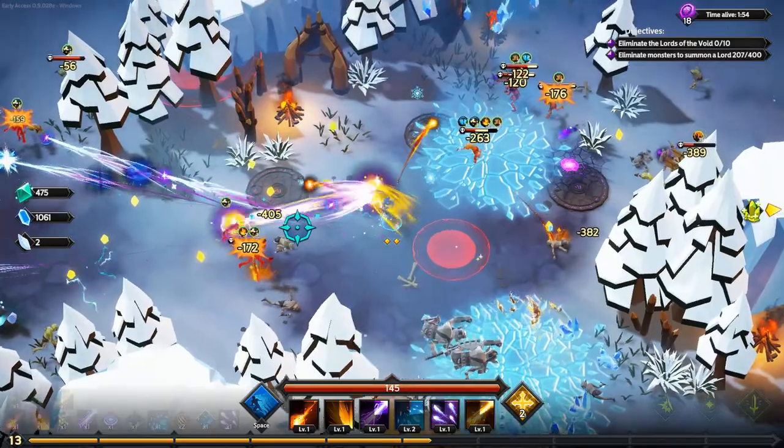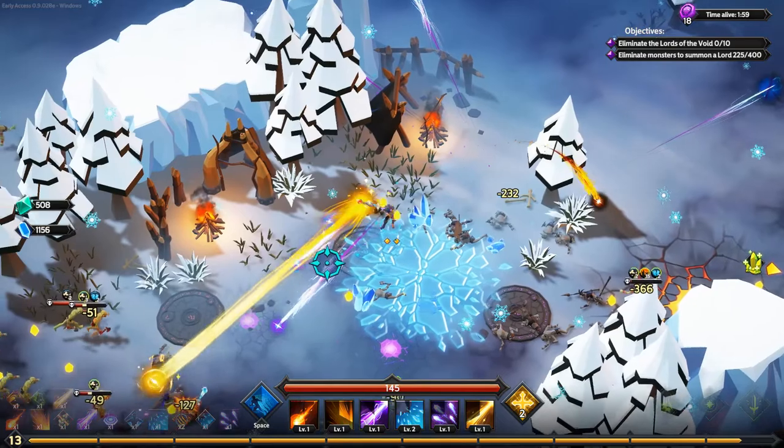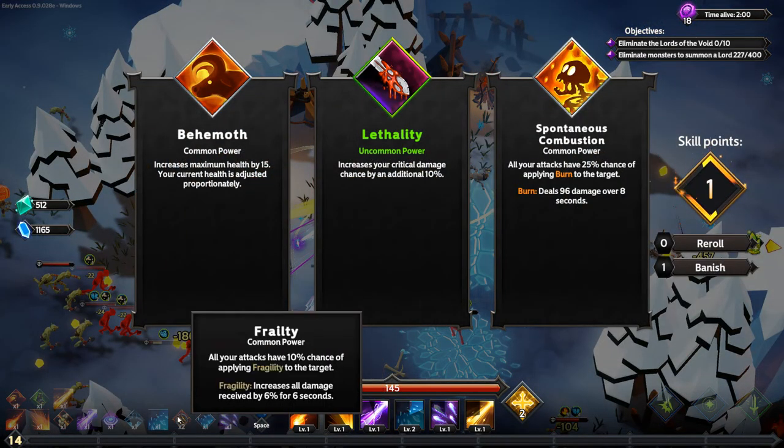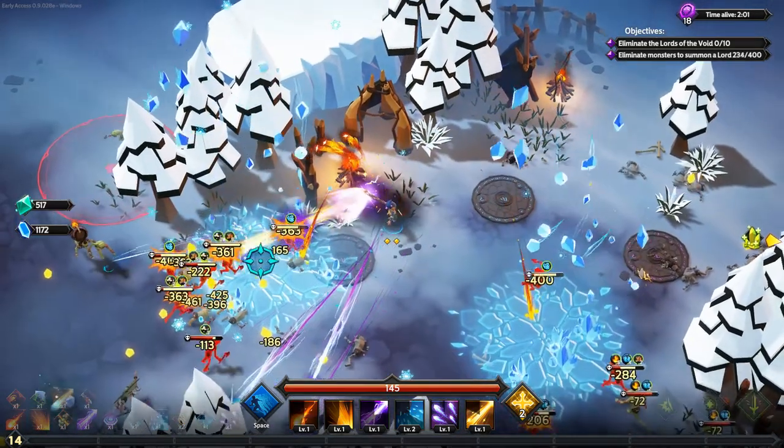Frailty: each time I pick it, it increases all damage received by enemies by 3% per stack. I've selected it twice, so each stack increases damage received by 6% — with two stacks that's 12% extra damage, which is huge. I also pick Lethality for increased crit damage. Things are really starting to melt now.